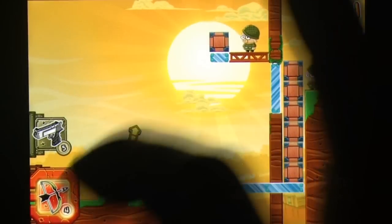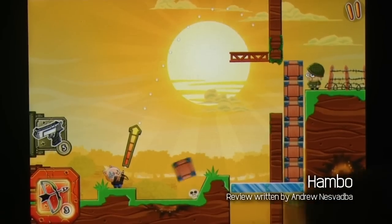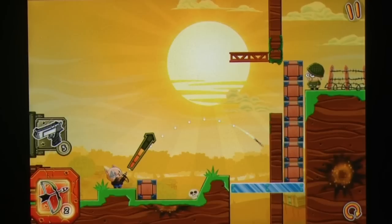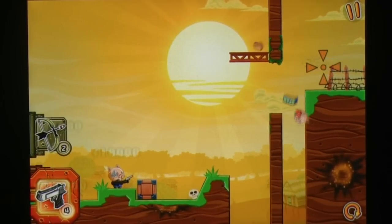Those familiar with Miniclip's earlier titles will be right at home with their latest cartoony puzzler, Hambo. In a way, it's an extension of games like Fragger, tasking you with pulling off complicated shots by exploiting simplified physics, but this time the task is a little more personal than a grenade.